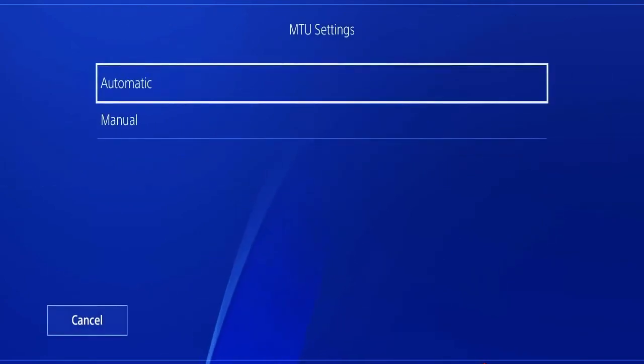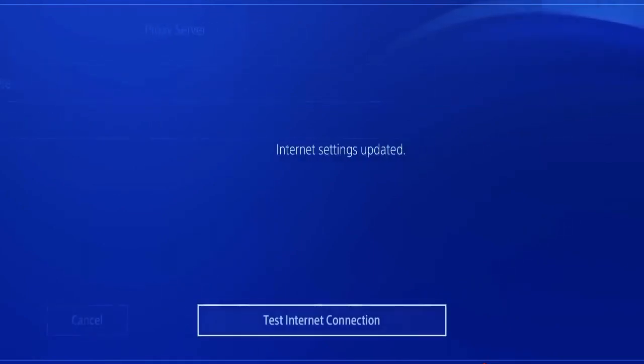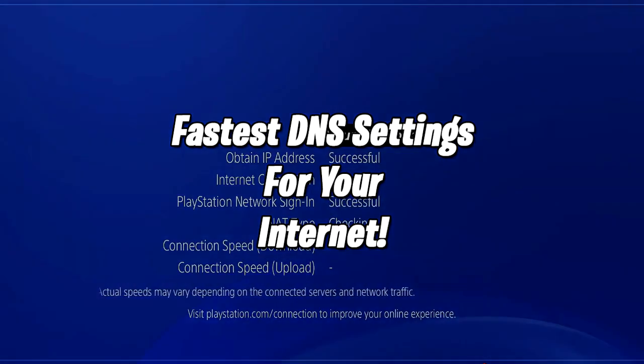Once you've done that, hit Next. For MTU settings, leave it on Automatic, and for Proxy Server, select Do Not Use. And there you have it — those are the fastest DNS settings for your personal internet, whether you're using Wi-Fi or a wired connection.